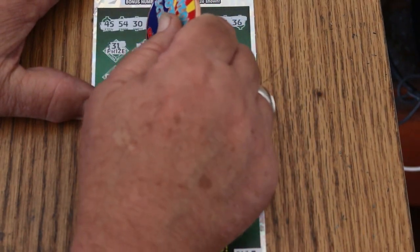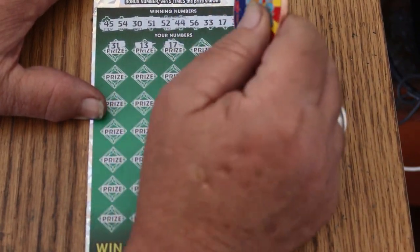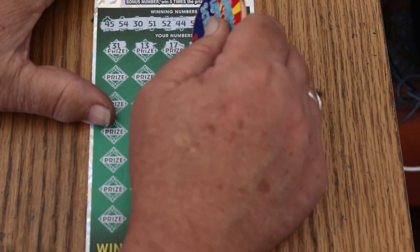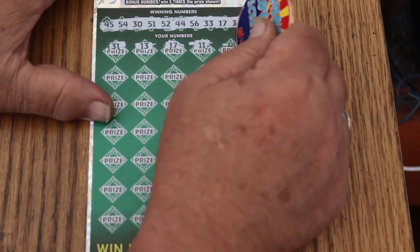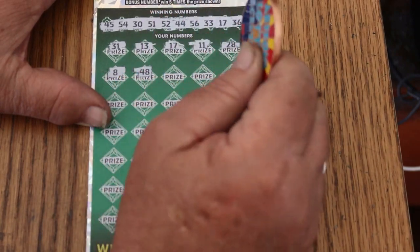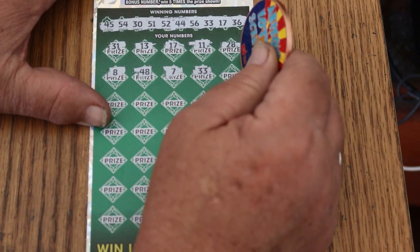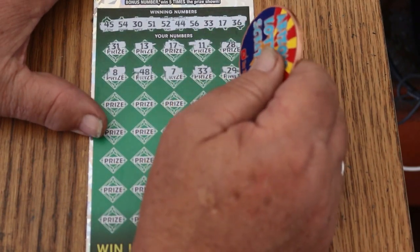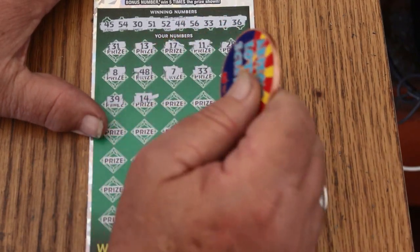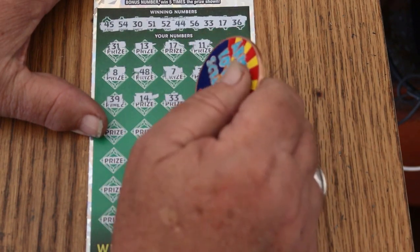Here we go. 31. Need a big multiplier, really need one. 13. 11. 28. LV's 8. 48. CJ's 7. 33 — we've got a match, and we have a win on the last ticket of the book! Continuing on: 11, 28, 8, 48, 7. 33 — hey, we've got two now!